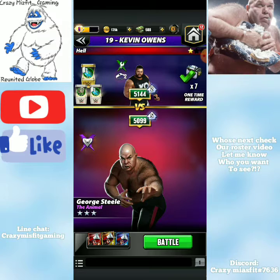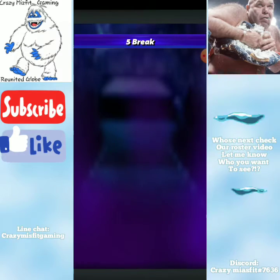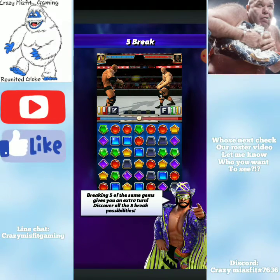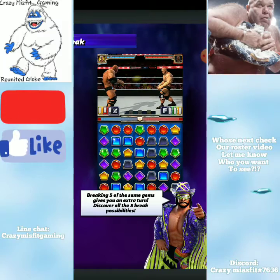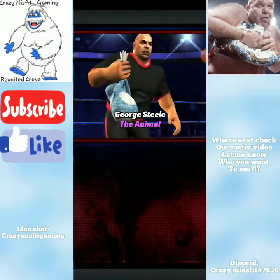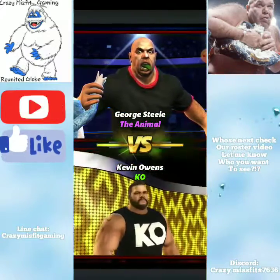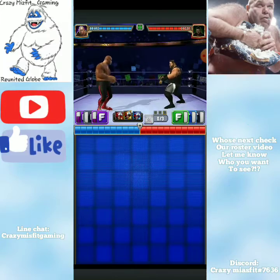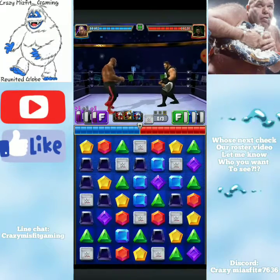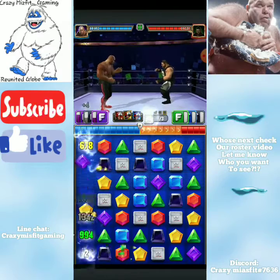Here we go against Kevin Owens with this moveset. Like I was saying, I tried the black-black-green and it just wasn't working for me. That's a heal-steal move and then a green move-point move. I'm going to go with the black here first turn.